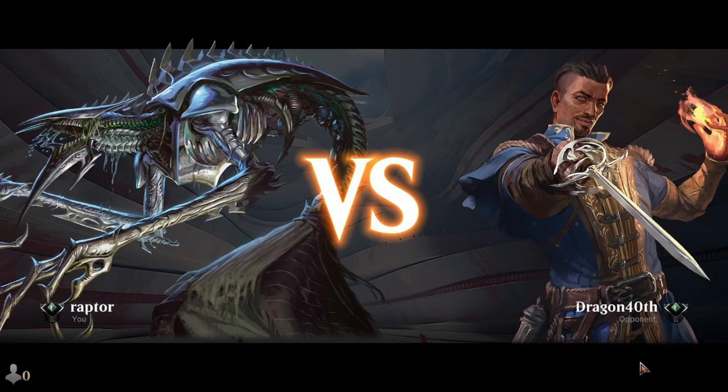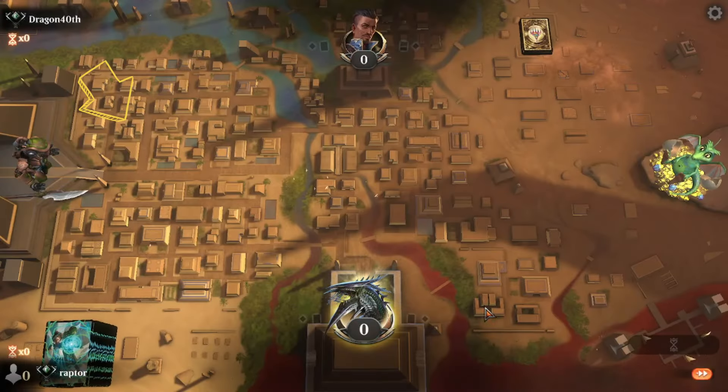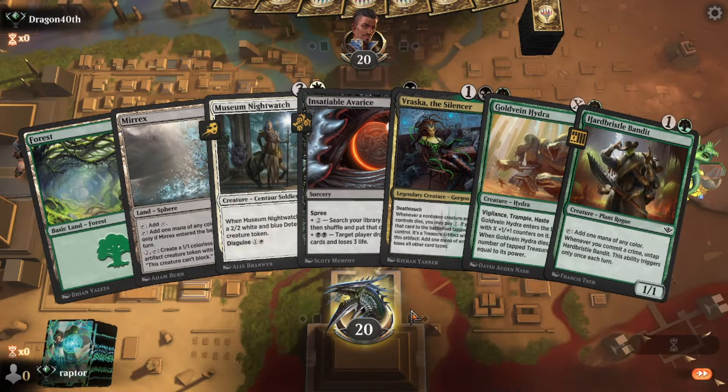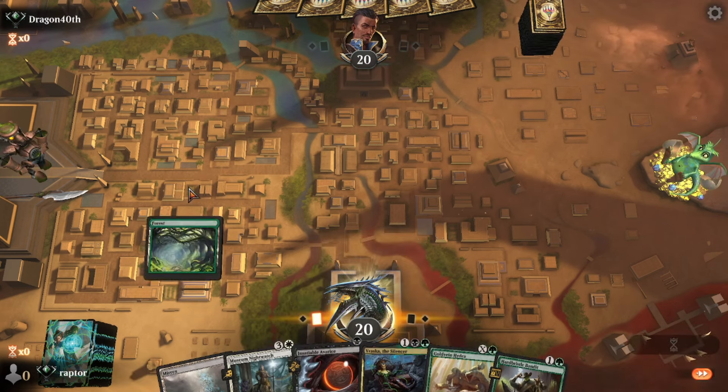Welcome to the Magic the Gathering Arena Tournament, Raptor vs. Dragon 40th. They're deciding whether to keep their hands. Raptor's got 2 mana, 4 non-mana cards, and he's going to keep it. Let's see how he does.